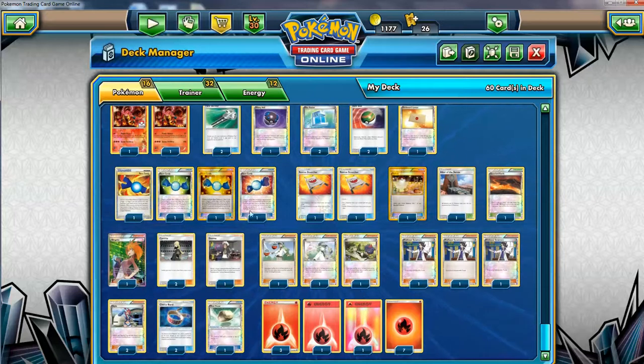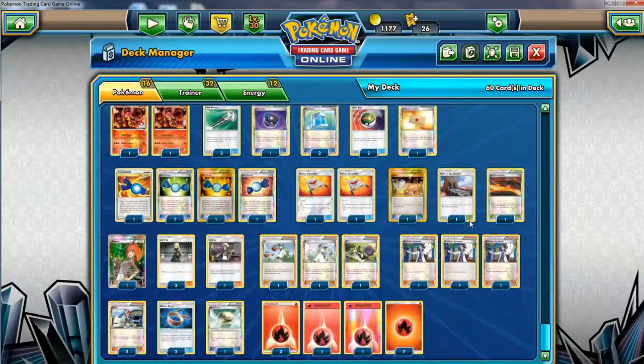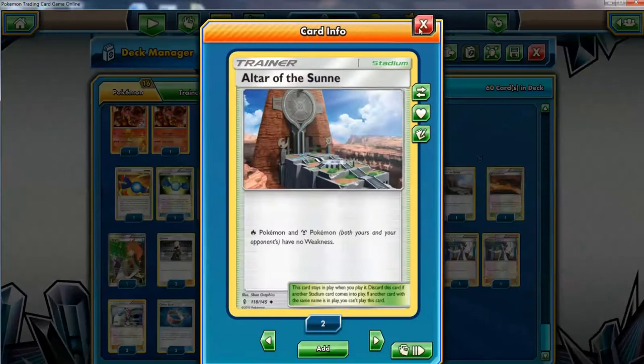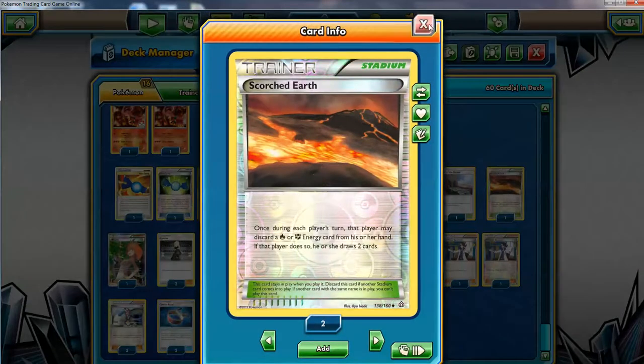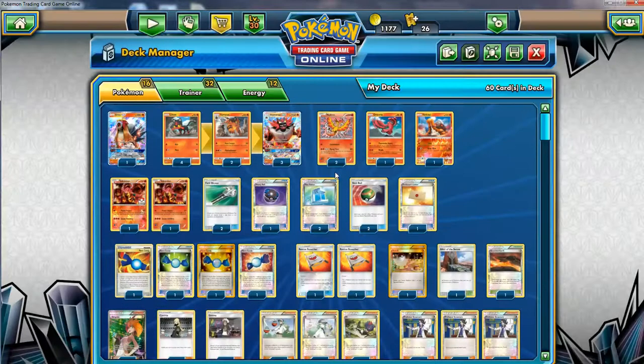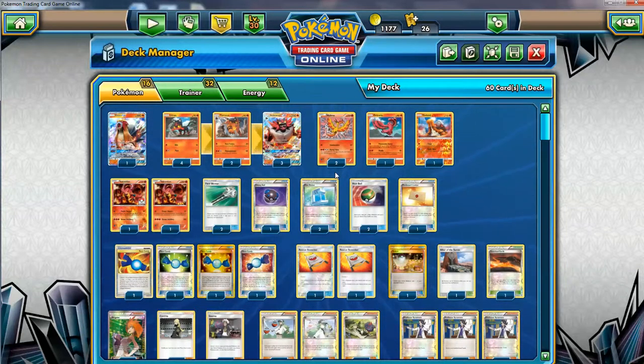The stadiums — I basically have two stadiums. One Scorched Earth and one Ultra Space. Scorched Earth is for consistency — maybe I can afford to discard a fire energy to draw cards, help us set up. It's a great card. Maybe you don't want to use this too much because you only need one energy, and I've already built this deck to be a little careless with energies — you might run out. Use it a little bit, maybe when you're still setting up. Ultra Space of the Sun is pretty good — it's gonna help us with the weakness, one of the ways we can counter water. Maybe you should run two of this, but we don't really need that many energies to work.